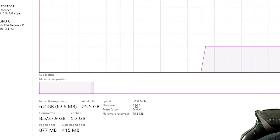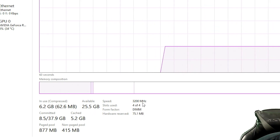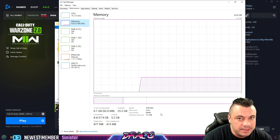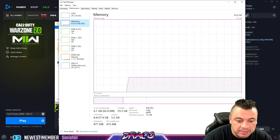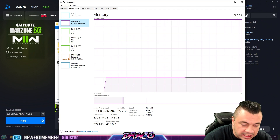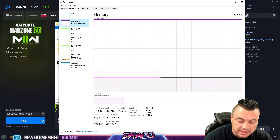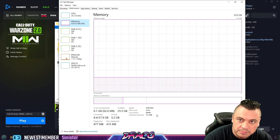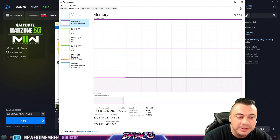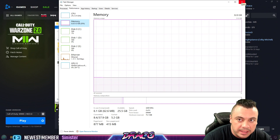Also check how much memory you have and what speed it's running at — you can check that right from within Windows. I have 32GB of RAM, 25GB available, running at 3200MHz. The game is very memory-specific and picky. Warzone 2 is a bit more stable, but many PC users are still having errors. I recommend trying different memory speeds by manually setting them in the BIOS — around 3000 or 3200MHz is a really good speed. I don't use Intel XMP profiles or any overclocked performance profiles; I manually set the timing, because I haven't had good experience with XMP profiles.